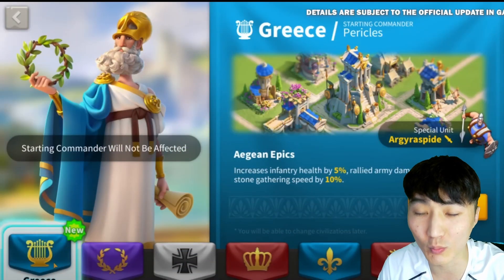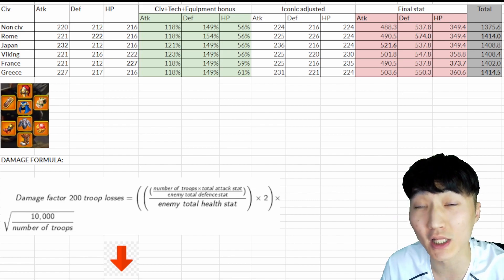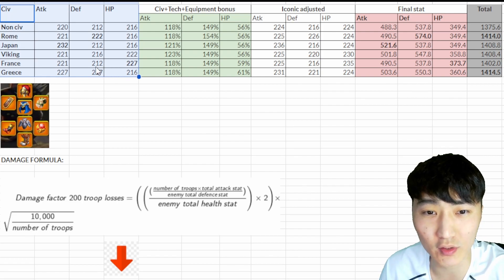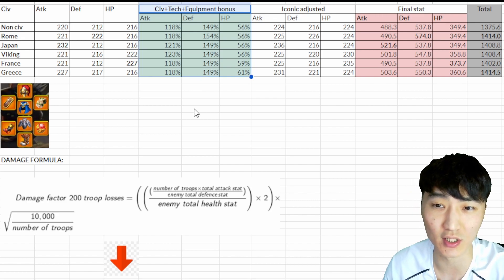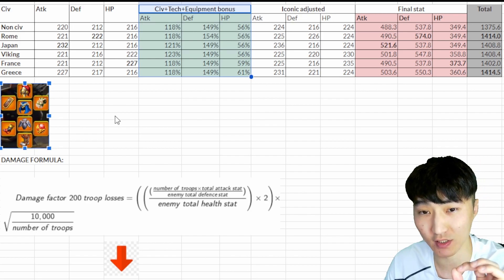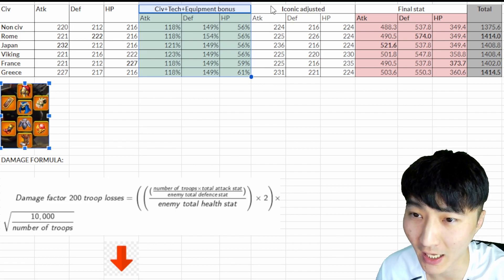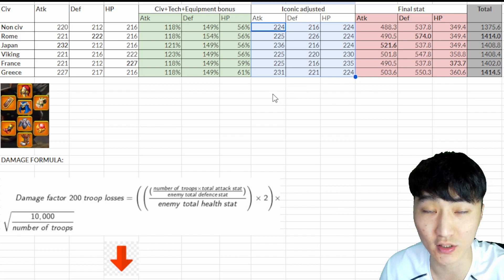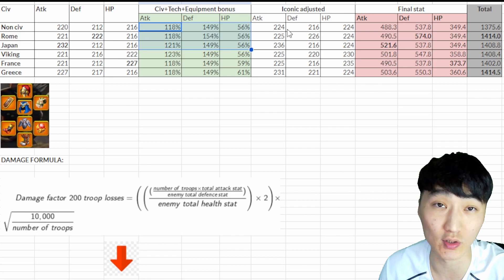My name is Pilek, and welcome back to Rise of Kingdoms. The screen you see here might be a little bit confusing, but as I go through it you will understand the true meaning of the base stat and how combat works. First, we have the civilization-based stat. Here we have an example of civilization tech and equipment bonus. I'm using this equipment as a reference, and I also assume that legendary equipments are iconic, so here are the iconic adjusted statistics.